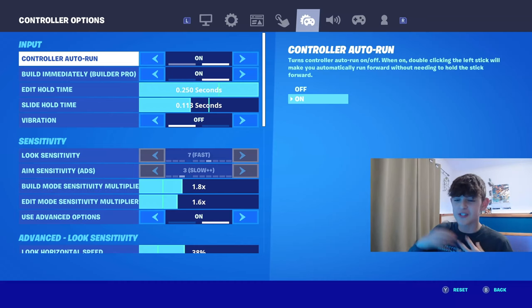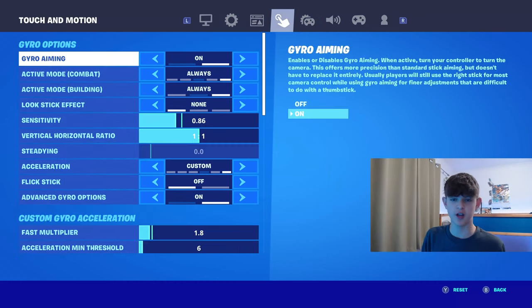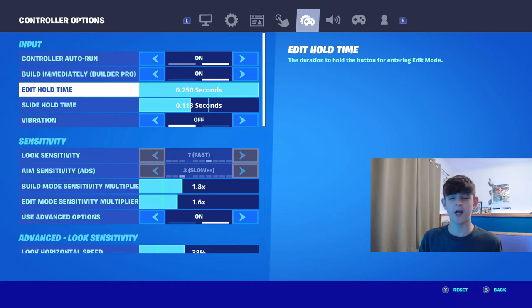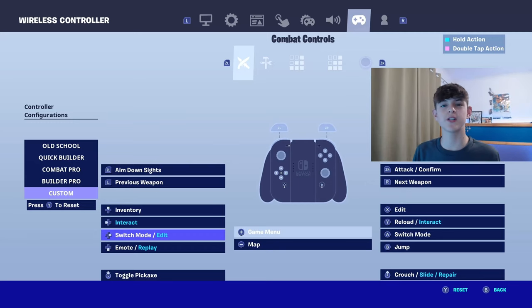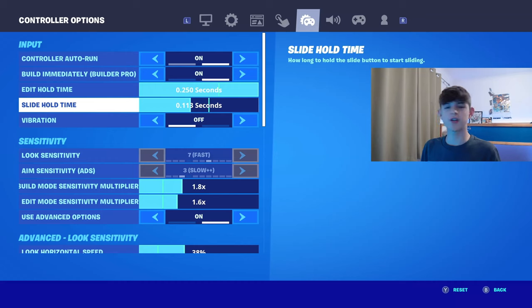Now the most important setting of them all — the controller options. Have Controller Auto Run on, because earlier in the game section we turned off Toggle Sprint, so having this on is important. Also, have Build Immediately for Builder Pro on — I've seen people with this off and it's not a good idea. Edit Hold Time: I have this set and I'll explain why. When you go into combat controls, I have one bind with Switch Mode/Edit, one bind with just Switch Mode, and another bind with just Edit. The Switch Mode/Edit bind is not for editing — it's just for less input. If you have Switch Mode/Edit and Switch Mode and Edit on different binds, either put this to the max or the very minimum and you'll get basically no edit delay. I found the perfect slide hold time at 0.113 seconds — it's just above how much time it takes me to tap. It's different for everyone, so maybe vary this by around 0.10.